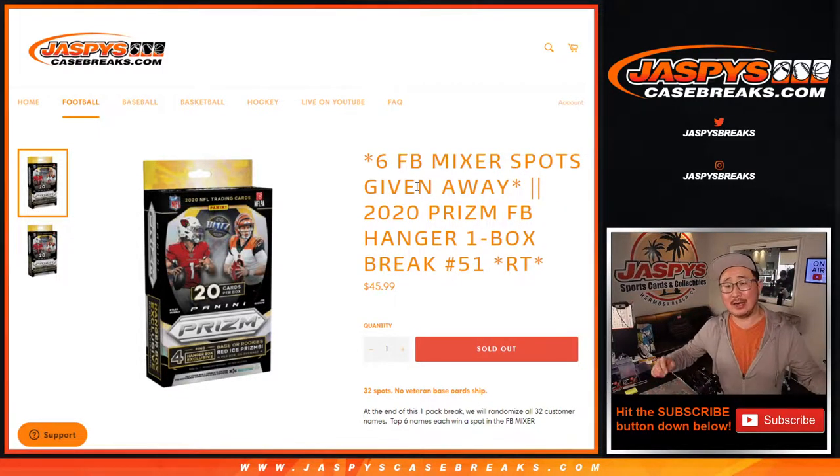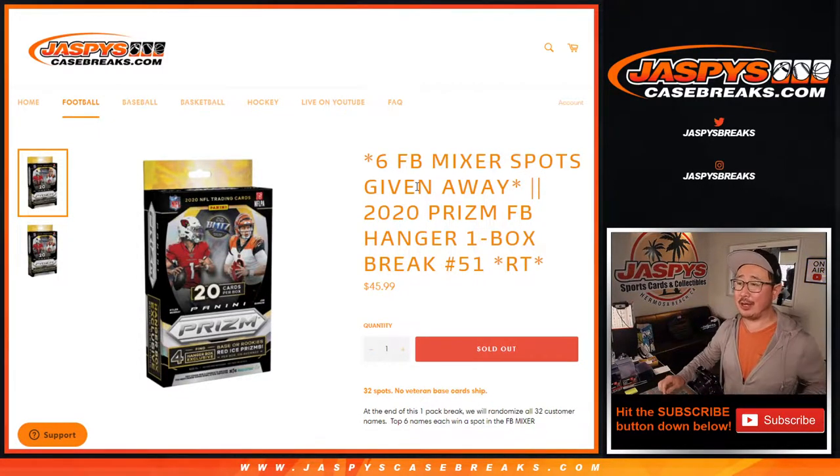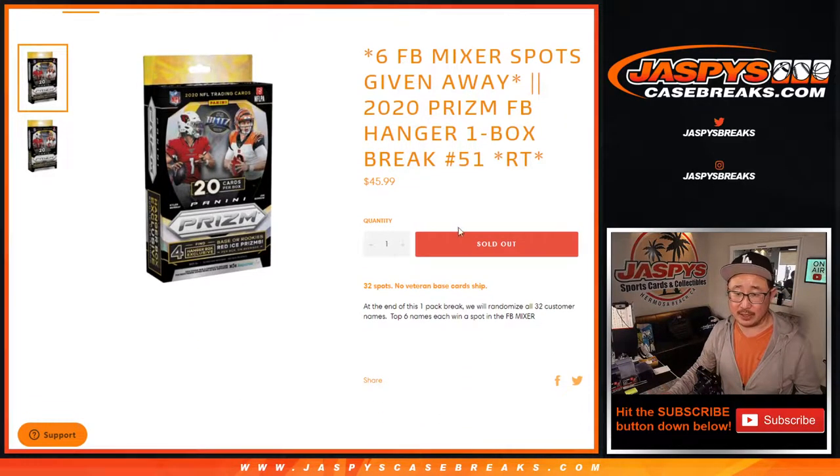Hi everyone, Joe for jazpyscasebreaks.com, coming at you with 2020 Panini Prism Football hangar box break number 51, where we're giving away six football mixer spots. That's the 5-4-3-2-1 mixer. We're giving away six mixer spots right here.